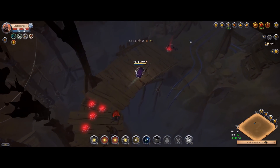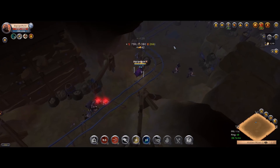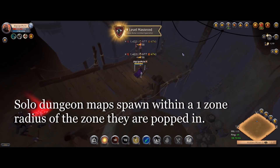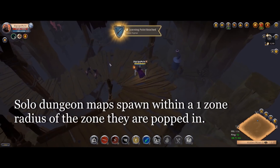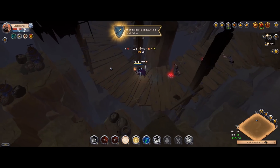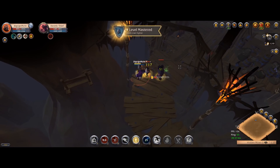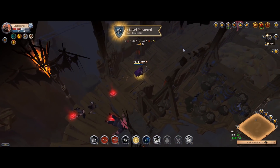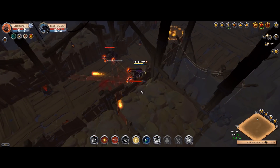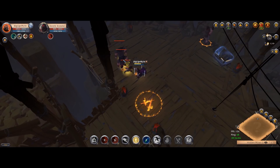Once you have an idea of what zone type and map enchantment you want, there's one last thing to think about before choosing your exact zone. Solo dungeon maps can spawn in your zone or one zone away, so if you choose a zone bordered by others of the same tier, you'll get bounced back and forth between them — increasing gank risk and wasting time. Try to find an isolated zone of your tier. This is easy for tier 8s and tier 7s since they're almost never bordered by a similar tier, but can be tricky with tier 5s and tier 6s, so take the time to search around.